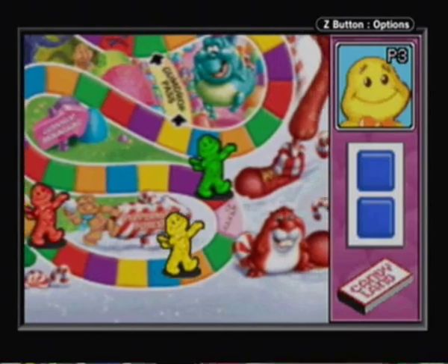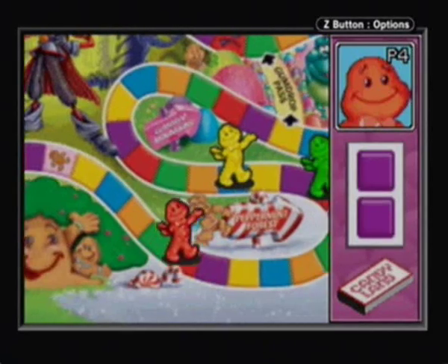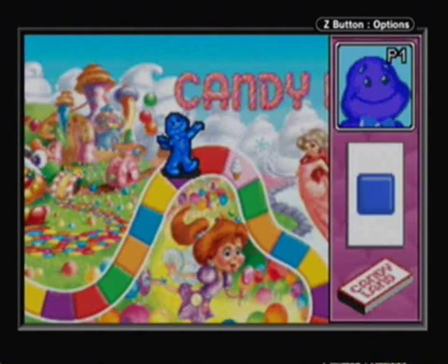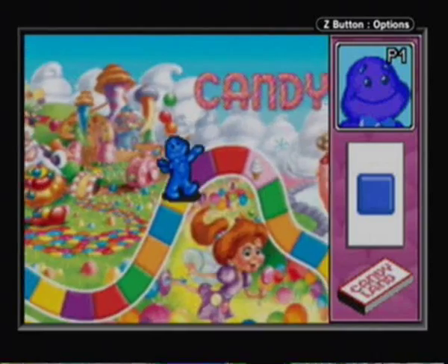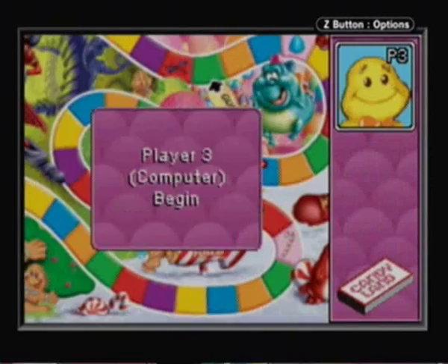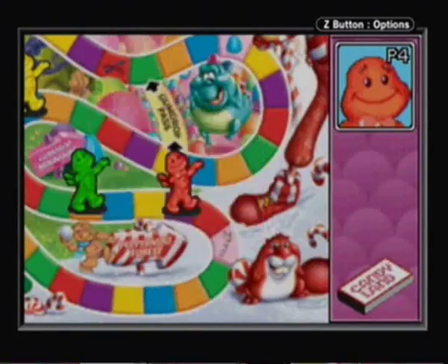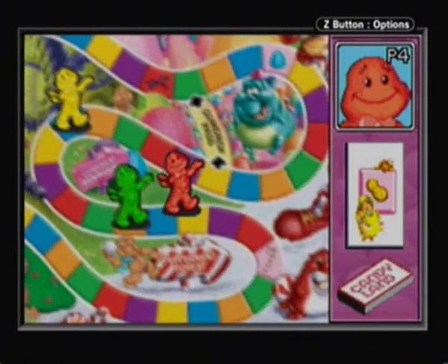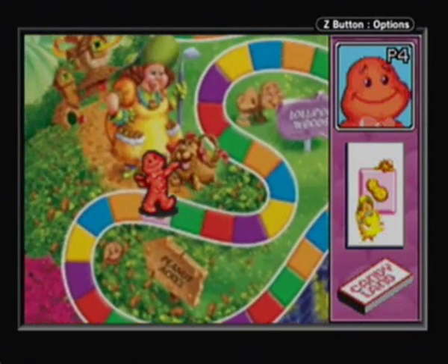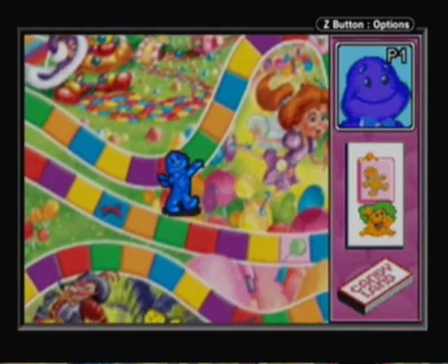Let the rest of the computers do their thing. As you can also see, there are different character spaces like for the Gingerbread Tree, Mr. Mint, and all of them. If you draw their cards, you can go to where they are. Such as what happened to me drawing a Lolly's card. I'm sure some of you may notice that this Game Boy Advance Candyland game is based off the newer Candyland. In the older one, Lolly was actually the princess and Frostine was the queen. Now Frostine is the princess.